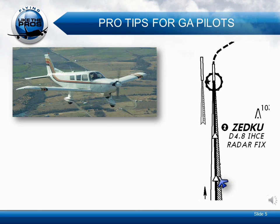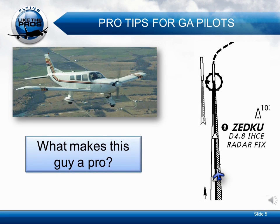Cherokee 5 Mike Charlie, contact Tower 121.0. Tower, 5-4 Mike Charlie, we're having engine problems up here. You've got approach, Cherokee 5 Mike Charlie, say again. Yes sir, 5-4 Mike Charlie, we have engine problems up here. We still have power, but I'm going to go ahead and declare emergency. Go ahead and come in. Cherokee 5 Mike Charlie, we'll show you as an emergency and continue on your approach for runway 3-5 right.